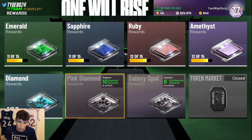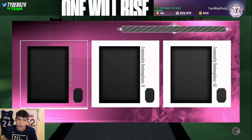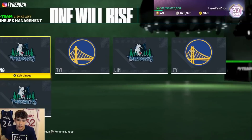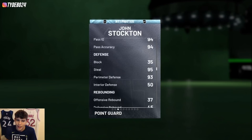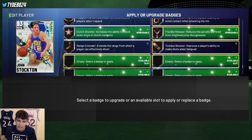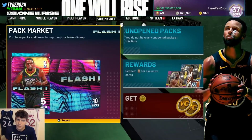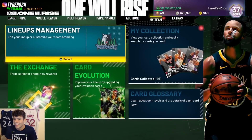As far as tokens go, I don't think I'm going to lock in Mark Aguirre. Comparing JoJo White to John Stockton, I think Stockton has the slight advantage. My personal opinion is I would take Stockton over JoJo White, so there's no real reason for me to waste all my tokens in case a good diamond player comes out next season. That's where I'm at with tokens.